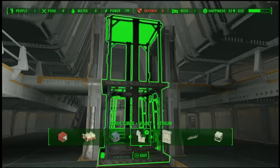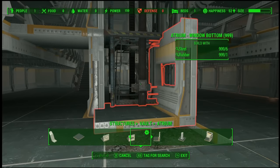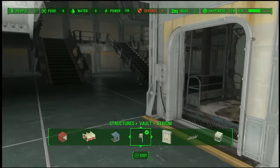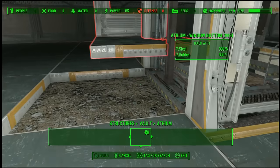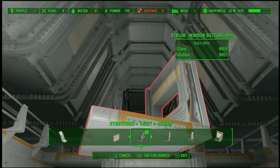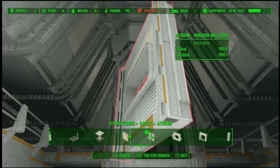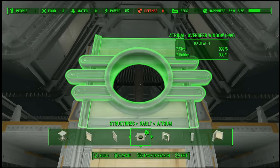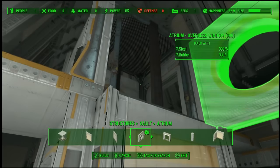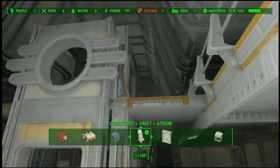That's looking pretty good actually. Now what we want to do is finish it off. One thing you could do is go with these sweet windows — I like that — so that way people will be like, 'Oh, it's the elevator.' The pieces are just snapping right on. For the top one I think we'll go with one of these mid windows — let's go with the overseer's windows. Oh yeah, that's sharp.